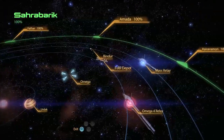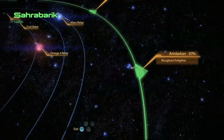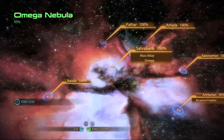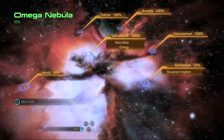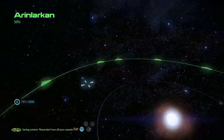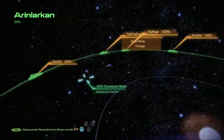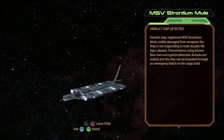So once you do that, on your galaxy map you will have this option to recapture the freighter. It's in the Omega Nebula — good old Omega Nebula, it's like going home again. What system is that? Aaron Larkin. I went to high school with a dude named Aaron Larkin. No. Any relation to Aaron Sorkin? It's possible. Anyway, you find the Strontium Mule and go ahead and board it — that's the next step.